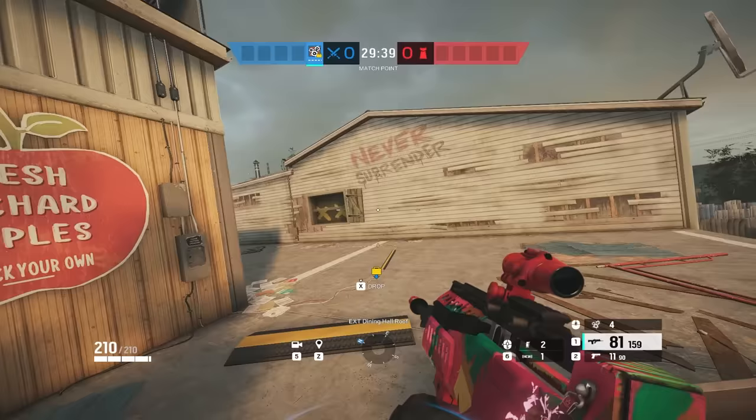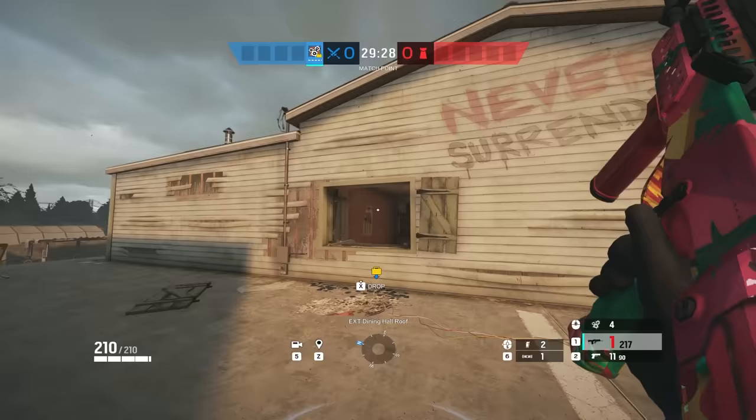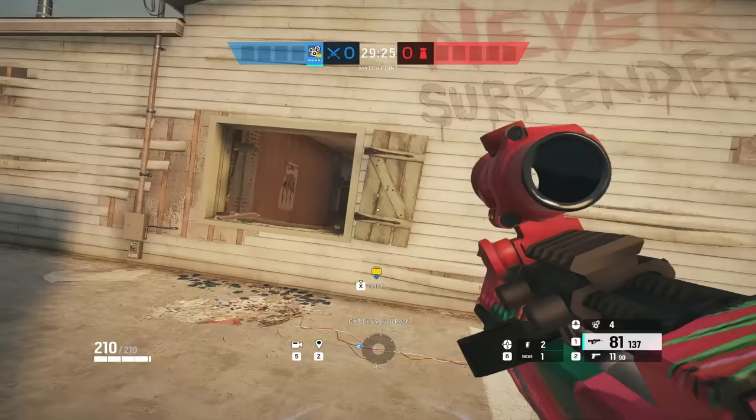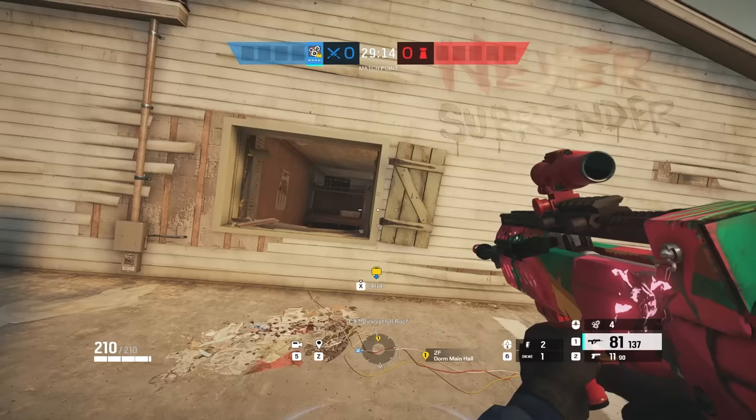The third strat is a Ying push on top floor Oregon. As Ying, bring smokes and have somebody with grenades with you. You're going to push the big window in dorms early round — shoot open the big window and try to bait anybody ego-peaking you. Within the first minute, play passive on this window after shooting it and wait for anybody swinging here, maybe swinging off the dorms, or maybe somebody trying to pre-fire you through this wall.